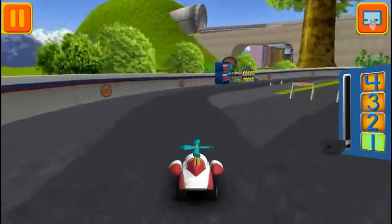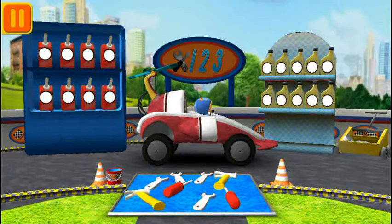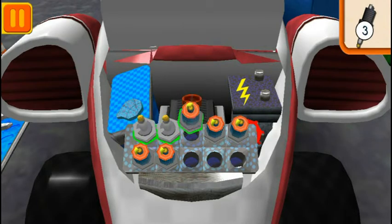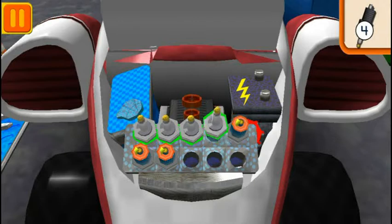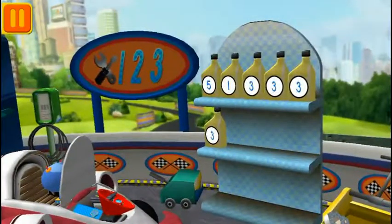Great racing, Umi friend! Time for a pit stop. This is where we take care of our car so we can get back to the track. We need new spark plugs. Tap the spark plugs to count them. One, two, three, four, five, six, seven. Good! Next! We need oil cans with the number three. Find the cans with the number three and drag them to your car.